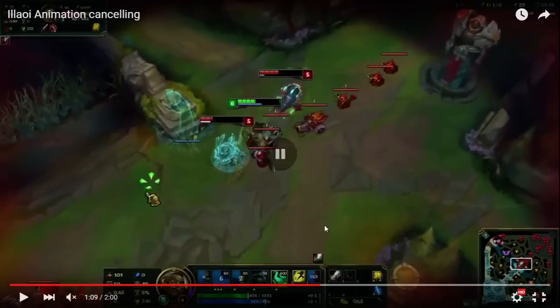And it can be really useful for turning ganks. If a jungler is coming, you can just station next to a Tentacle and know that you can get this damage off really quickly.